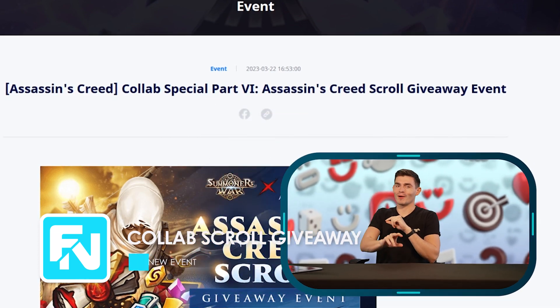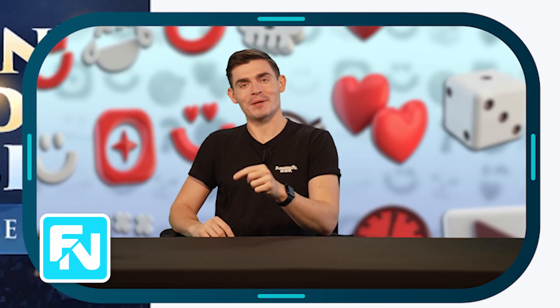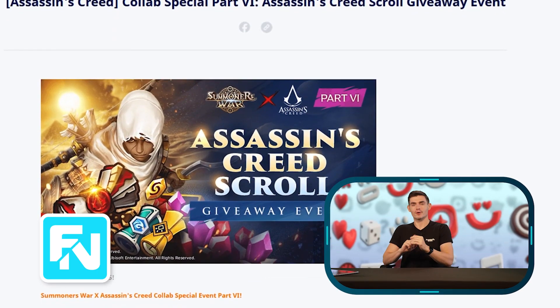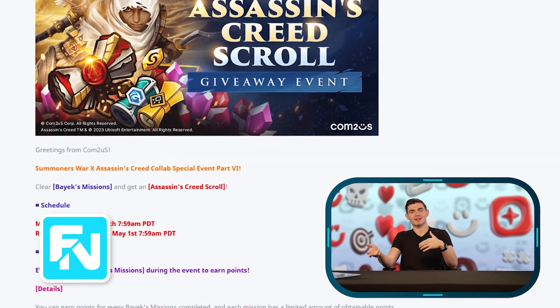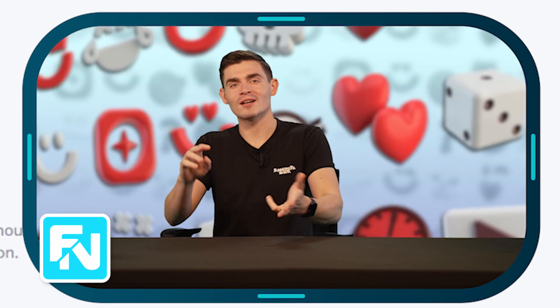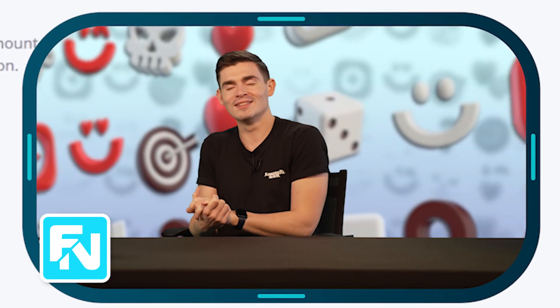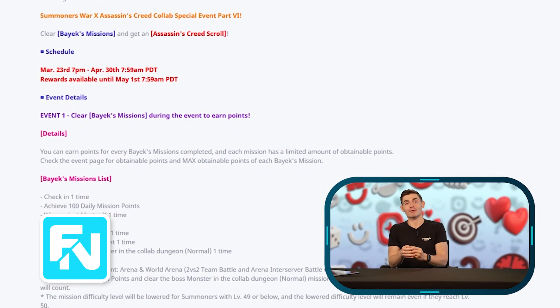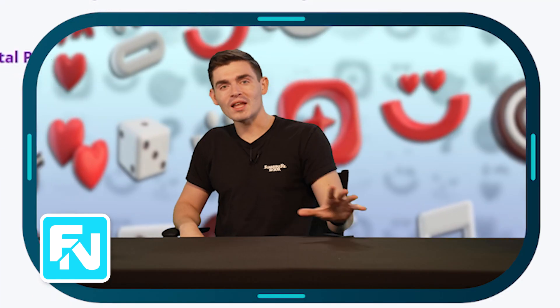The Assassin's Creed Scroll giveaway event — here's what we're giving you and participation is very easy. This is the source for your new Assassin's Creed collaboration scroll that I foreshadowed at the top of the episode. You're going to get rewarded just by playing the game as you normally would, which is my favorite criteria. By playing arena, world arena, using energy, dimension hole energy, and fighting arena X — you'll get points for all of that. Those rewards include mystical scrolls, engraved scrolls, and an AC collab scroll. That's all live in the events page right now.